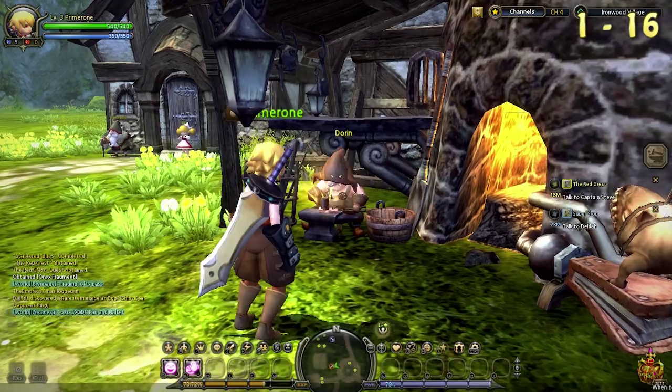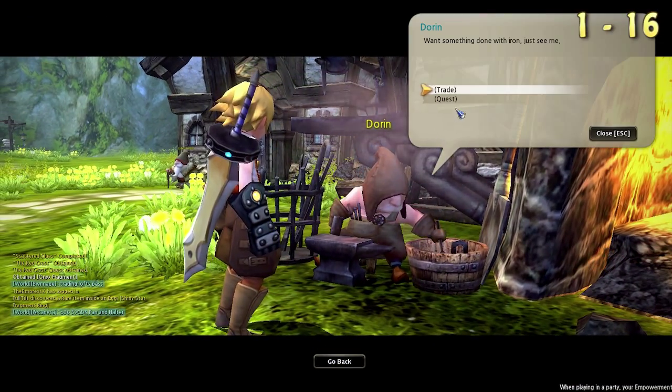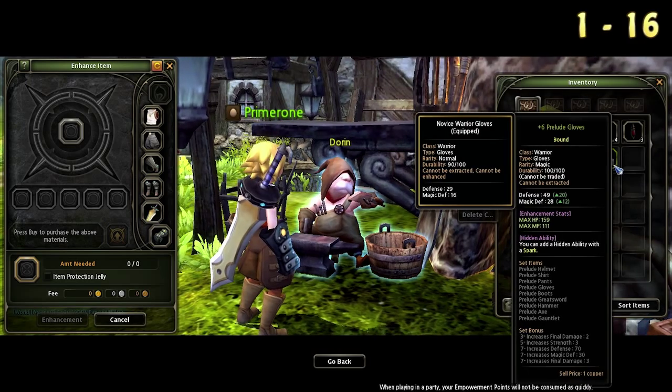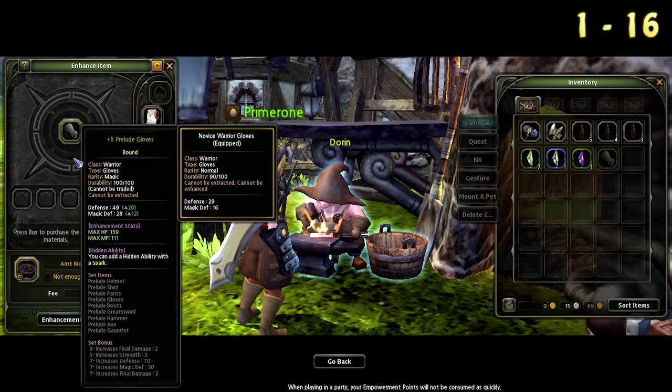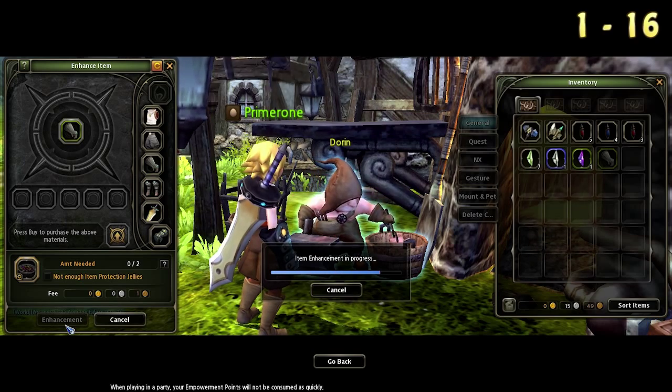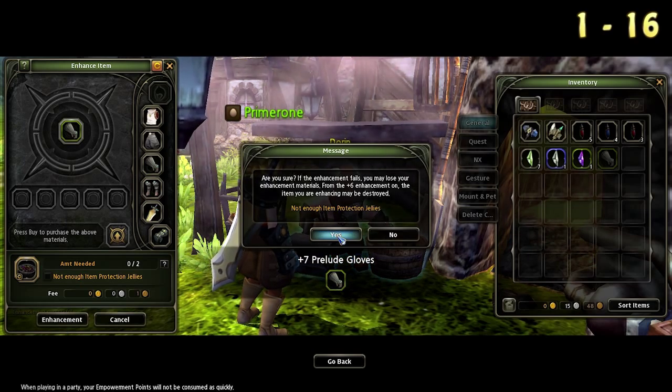Once you get to town, you can enhance your gear at the local blacksmith. You want to do this every time you get higher level gear, so that running dungeons on master difficulty isn't impossibly difficult. After enhancing, continue questing until you reach level 10 and enhance your gear again.